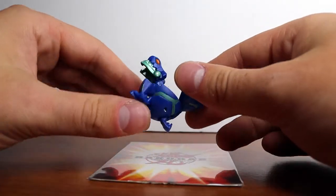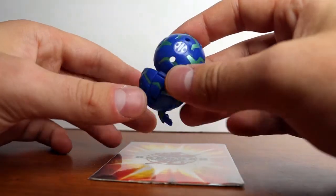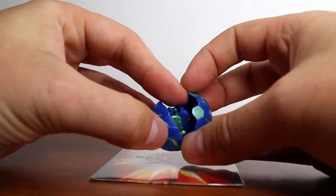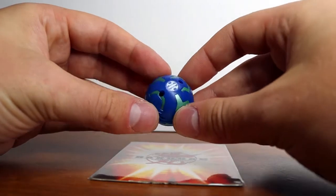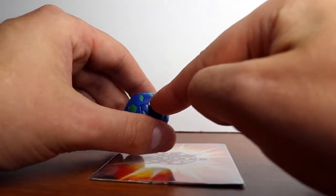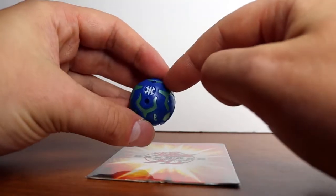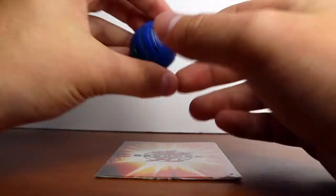Juggernoid is a cool Bakugan to have especially if you're collecting. To close him, you shut that piece and then close the head and the two feet pieces at the same time. His ball design is very neat — it kind of reminds me of teeth or an egg, with pieces that close in together. Nothing really on the bottom, but the overall design is interesting.